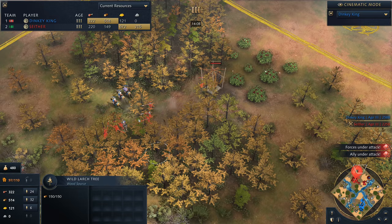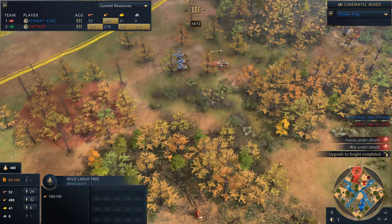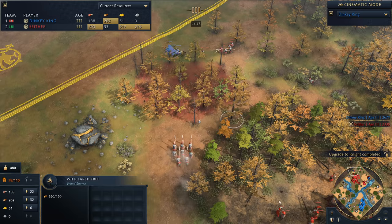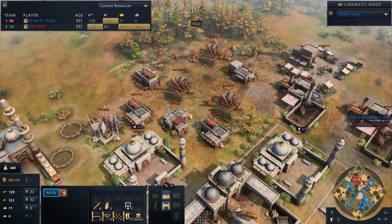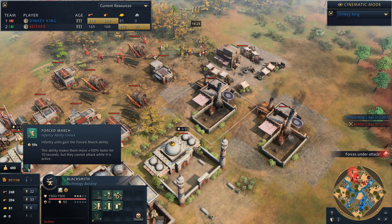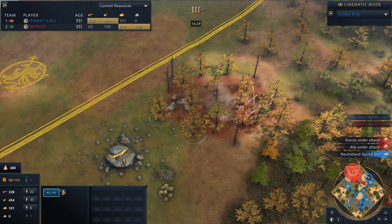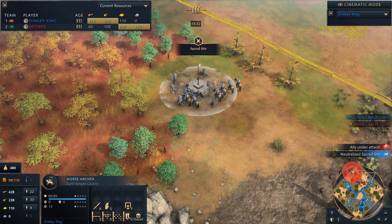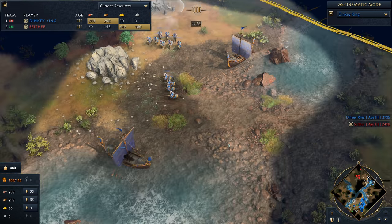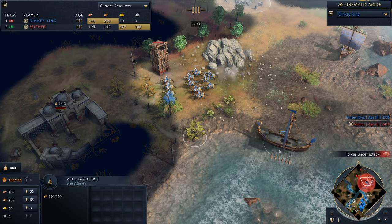He's looking to potentially enclose his opponent into the wood line and prevent him going up towards the mill. More Spears coming up, and he does have Forced March available. A Springeld — not a mangonel — coming out and cleaning up all of those horse archers completely, neutralising that Sacred Site. So Dinky King is now looking to go into horse archers — I thought he'd go for more of a melee composition, but he's really looking to only go for horse archers.